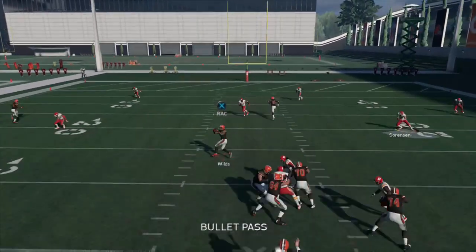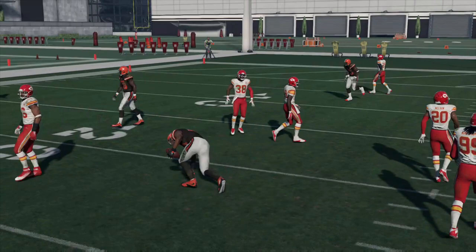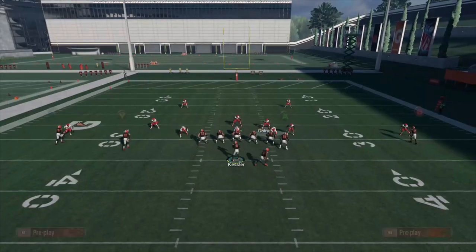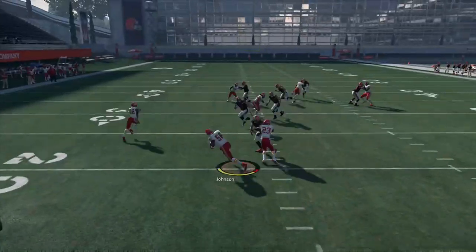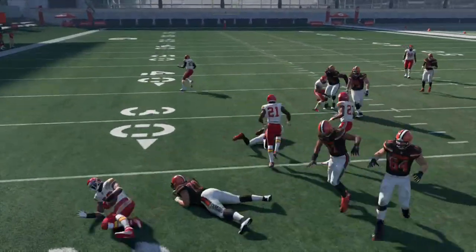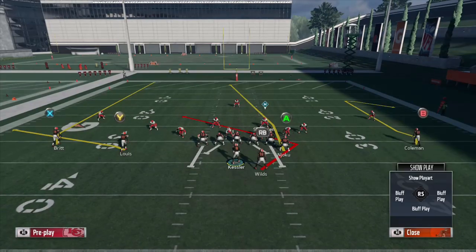Basically, if your opponent starts doing that and has to hard commit, that's when you would hit them up top with something like this — a Njoku route right here. Hypothetically, if your opponent were to grab onto that middle linebacker and play really aggressively by the line of scrimmage anticipating that angle route, that's when you squeeze in something right there. Obviously forced that in for demonstration sake, but if your opponent were to user underneath, that's kind of the supplemental route you could go to.